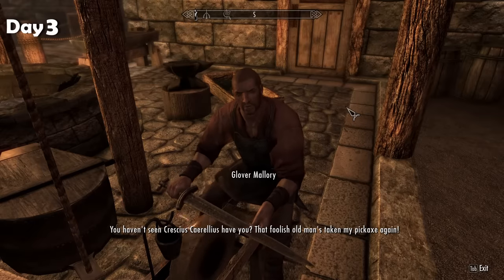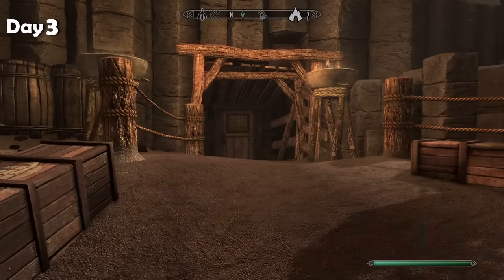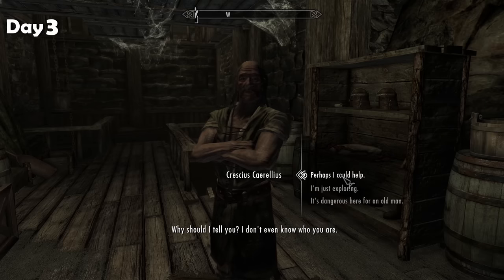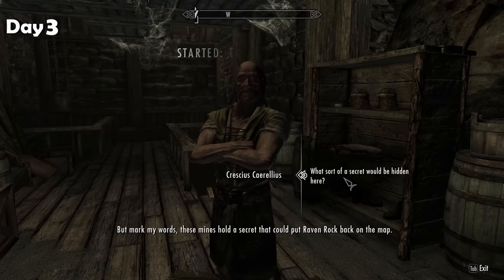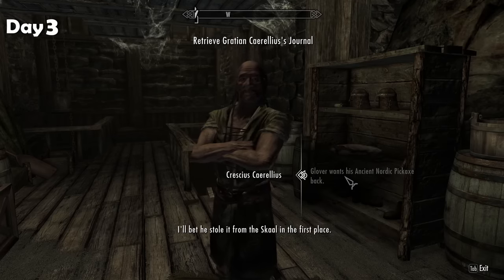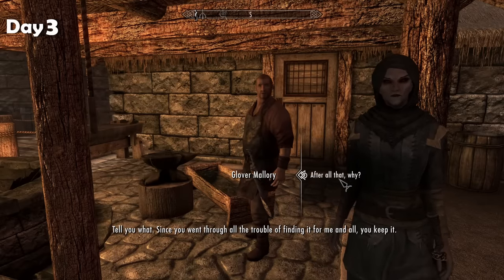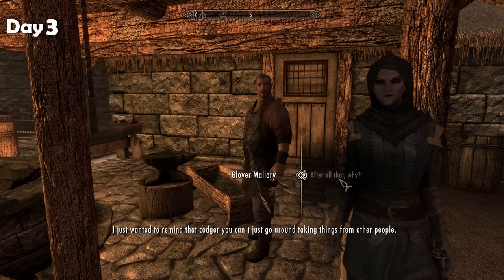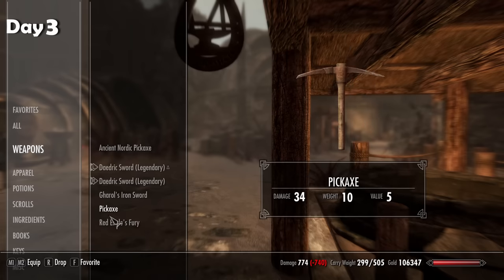Now we have some business in Raven Rock itself. I had a chat with a blacksmith called Glover Mallory who talked about someone having his pickaxe and wanting it back. I went into the mines and talked to Crashus, who has it. He talked about wanting help uncovering a secret the mines hold that could put Raven Rock back on the map. I say I'll help him but also tell him I need that pickaxe back. He handed it over, and I returned it to Glover Mallory, who said I could keep it — he was really just trying to teach Crashus a lesson.